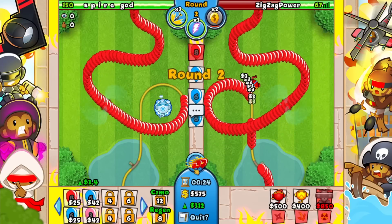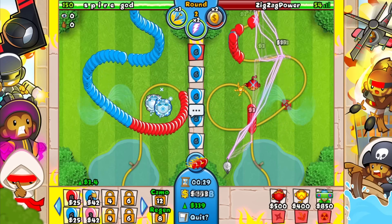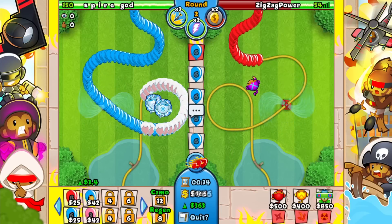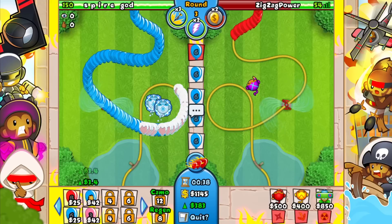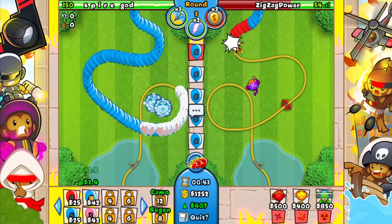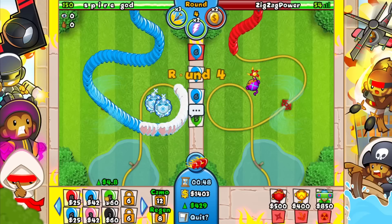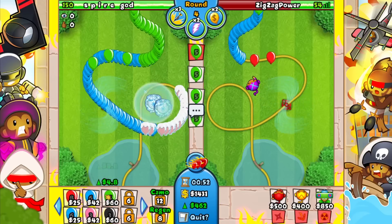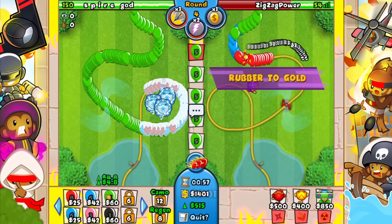It's rubber to gold here — wait a little bit, then lightning this. He's going rubber to gold as well. Yeah, I probably should have just gone ice myself. I might actually have to surrender this game. This is also why I don't like this arena — it's completely just rock paper scissors, same principle as Speed Bonanza.